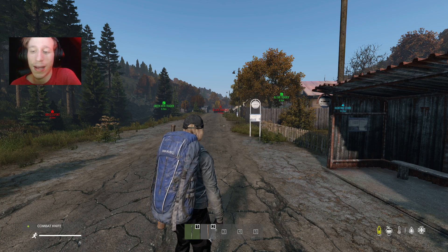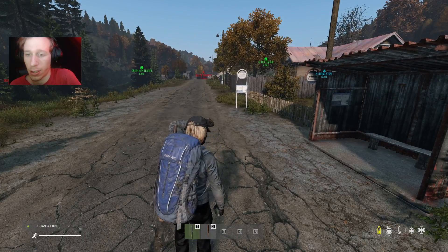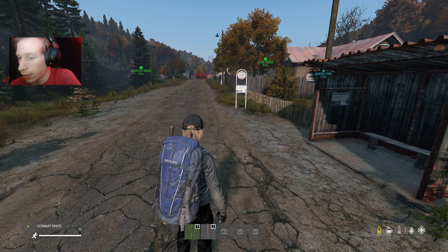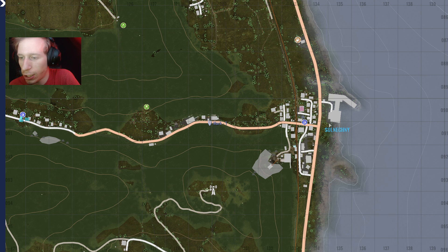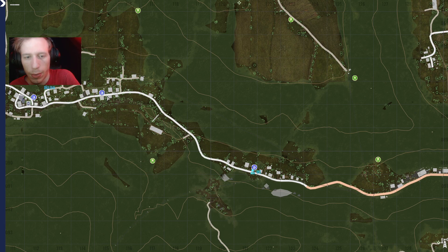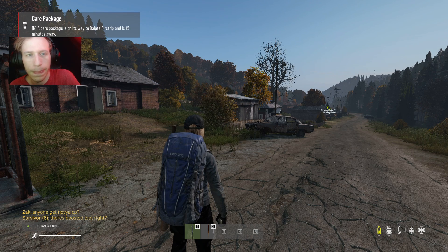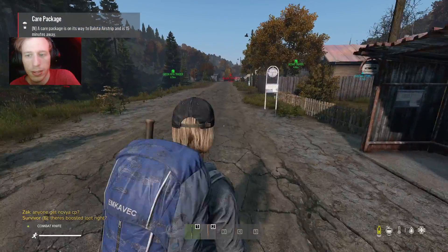Hello everybody, welcome back to some more DayZ custom server. We are resuming where I left off last episode — we spawned over here, searched the hospital, some of the buildings and houses. We're making our way up this way. Let me just remove this waypoint and set a new one. There's a care package 15 minutes away at the airfield.